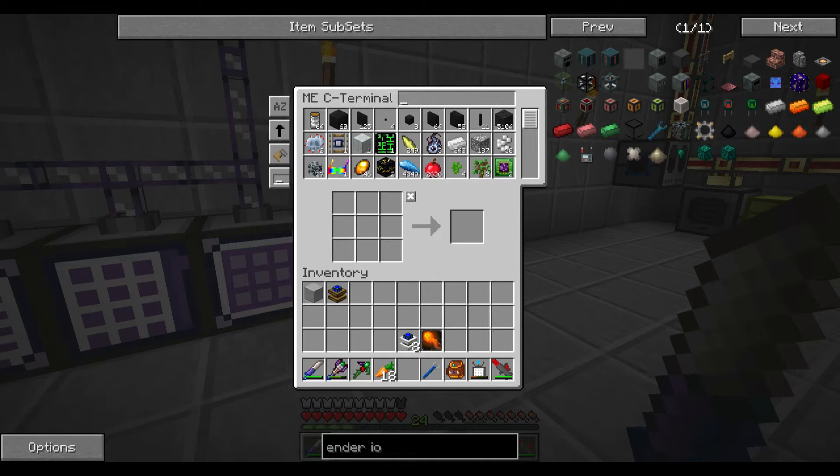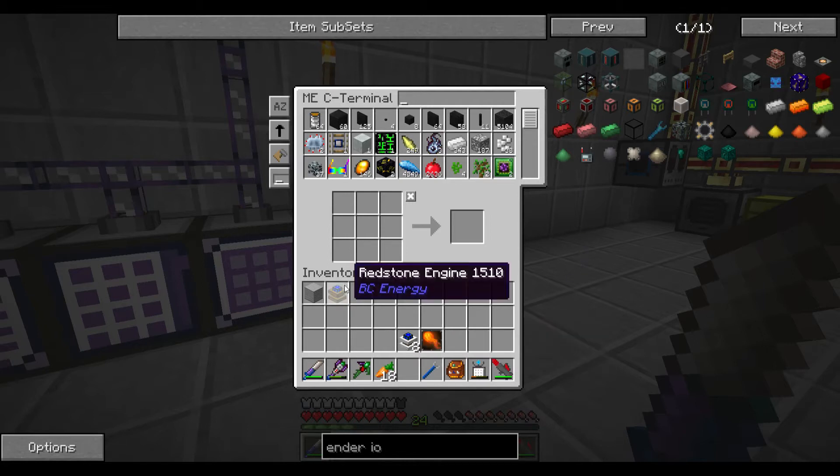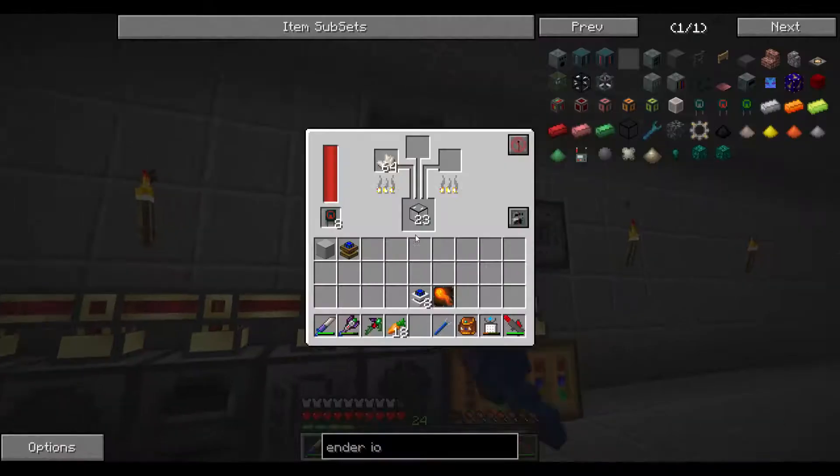A capacitor bank consisting of eight blocks has a maximum storage of 2 million MJ with maximum power output of 800 MJ. Wow, that is cool!